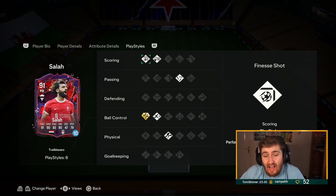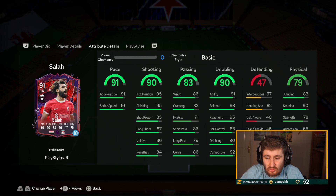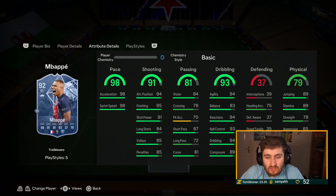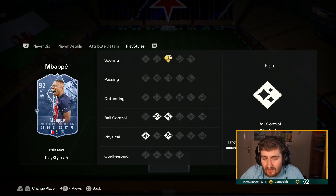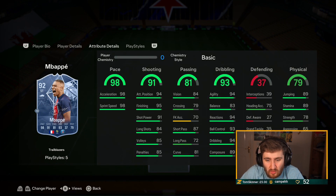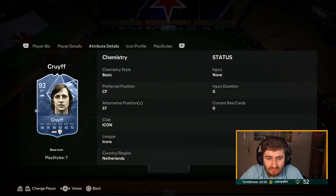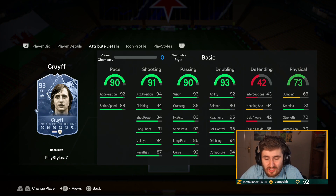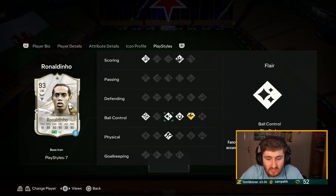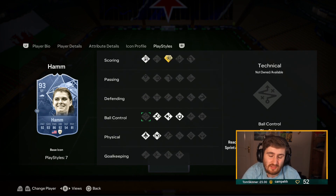Gold Salah — I think this version is better. People say he loses the finesse but gold technical is insane — ridiculous card. Salah also feels very strong in game. Mbappe — this version's play styles are worse than gold quick step, but he didn't even have power shots before, so to get gold out of nowhere is really good. Mbappe's just built different on the game. Cruyff — I wish they gave him quick step, rapid, or technical — he's not as good as he should be because of the play styles, but five-star five-star with ridiculous stats. DDO — really good card, crazy to play with, feels special on the ball. Hab — one of the top three to five attackers in the game.